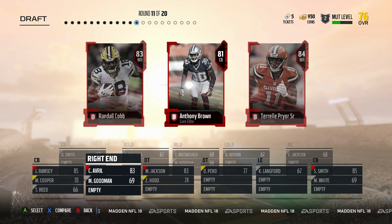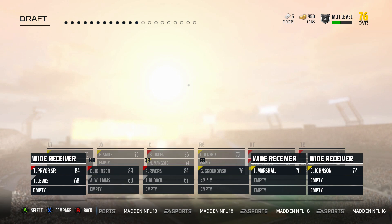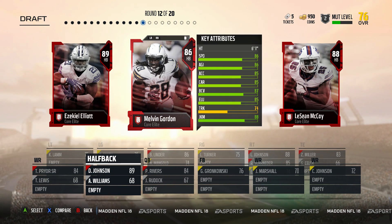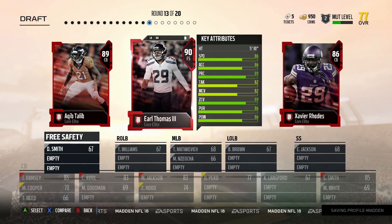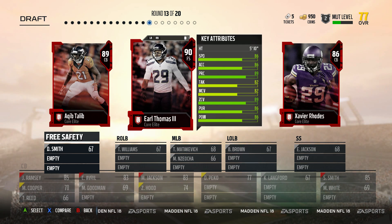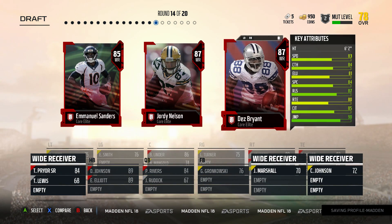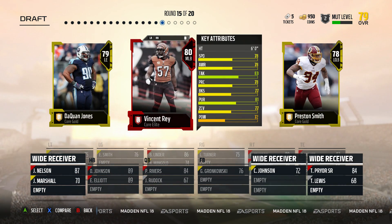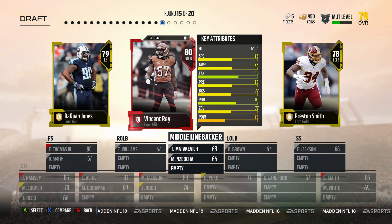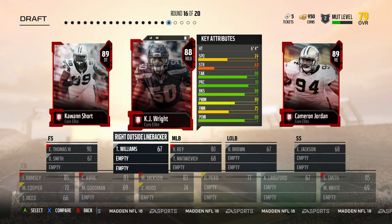We have Jimmy Graham and Travis Kelce on the board, but we already have a tight end so neither is the smartest pick. We take Lane Johnson and move Schraeder to another position on the O-line. Next we take Terrelle Pryor Sr. for some offensive threats. Then we get Ezekiel Elliott — another 89 overall, top-three running back in the game. Next, tough choice between Xavier Rhodes or a top corner, but I grab the best free safety in the game — Earl Thomas. Then we get Jordy Nelson in our all wide receivers round, and to keep the all-elite streak going we take middle linebacker Vincent Rey.